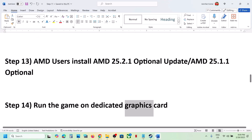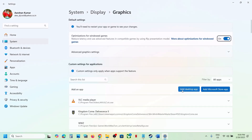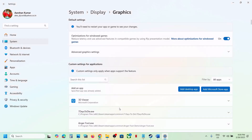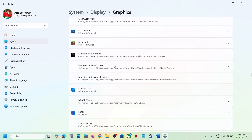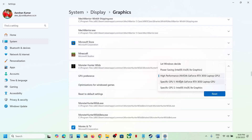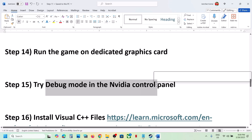The next step is to run the game on your dedicated graphics card. Type 'Graphics Settings' in the Windows search box, click Add Desktop App, go to the game installation folder, select the game exe, click Add. Once added, find the game in the list, click on it, set GPU Preference to High Performance, select your graphics card, and then launch the game.